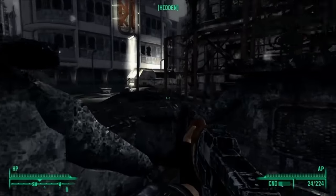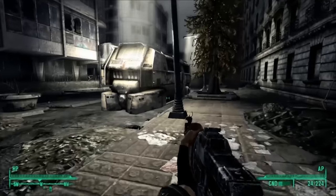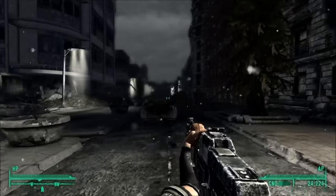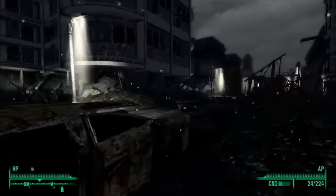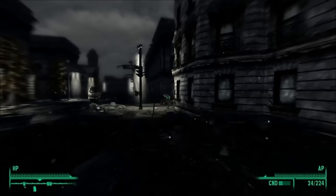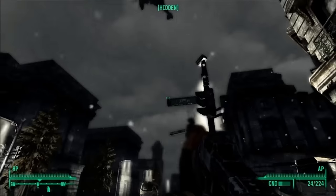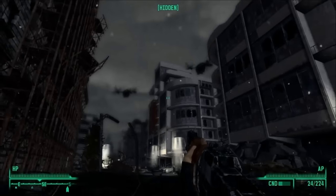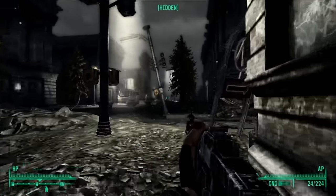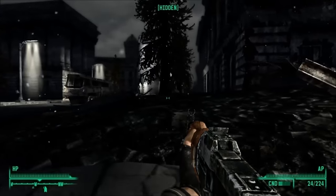I heard someone shoot a gun. Can't see where they are now. This road looks pretty clear. The White House Plaza must just be up ahead. There's some people up here - it's the Enclave. I wonder where they're going. Away from the Plaza. These super mutants are fighting some Enclave, I think. Can't really tell until I get closer. I might get my Sniper Rifle out.